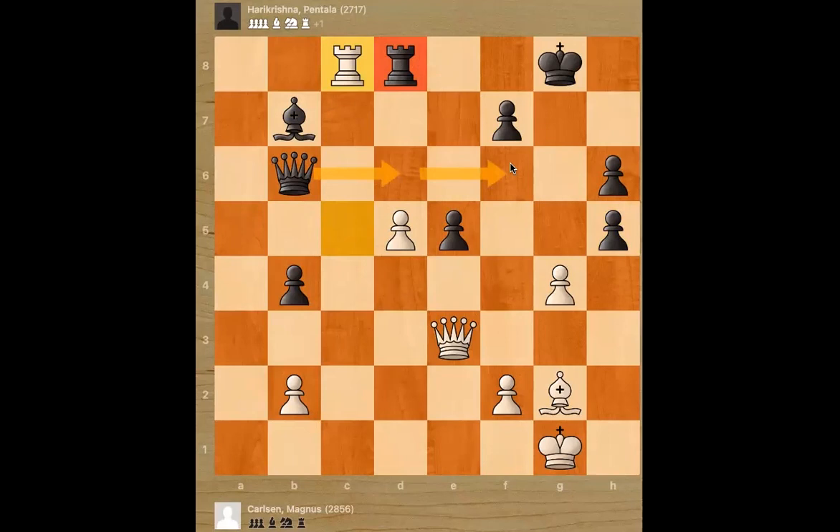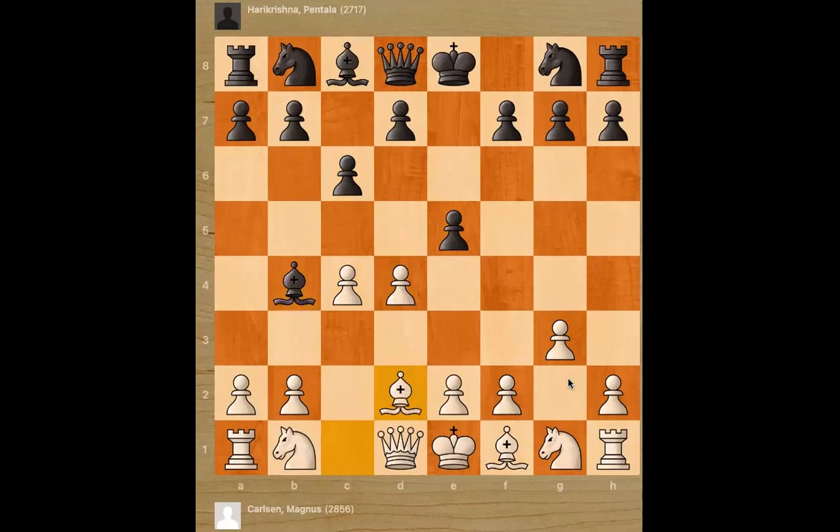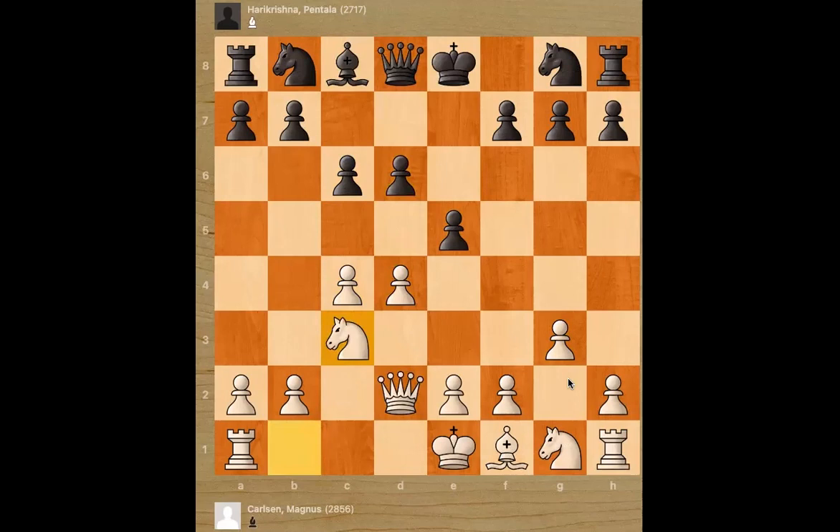Let's see how Magnus got there. He started with c4, the English. Hare Krishna played e5, then g3, which is very common — white wants to fianchetto the bishop on the king's side. Pawn c6, b4, bishop check, bishop b2, takes, takes. Then d6, knight c3, knight f6, e4. Magnus keeps good control of the center.